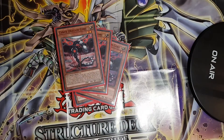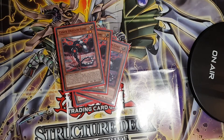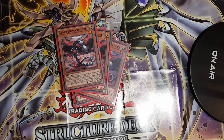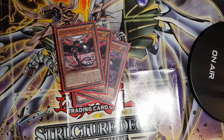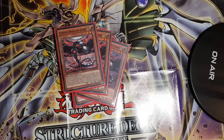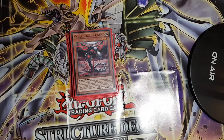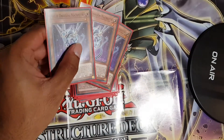You need three copies of Cyber Dragon Core. When summoned, it lets you search out a Cyber Spell or Trap, which is really important — for example, searching Cyber Repair Plant helps you access your extra deck plays and recycle cards. That's why Core is essential at three copies. I've experimented with two copies and didn't notice a huge detriment, but I'm more comfortable at three, so that's where it sits.